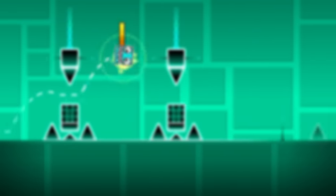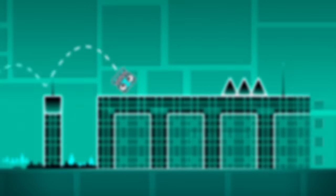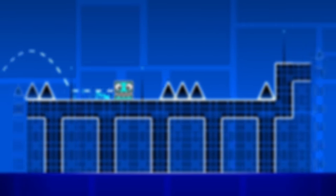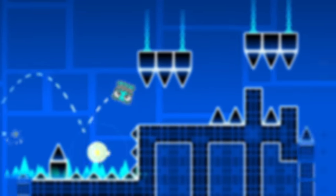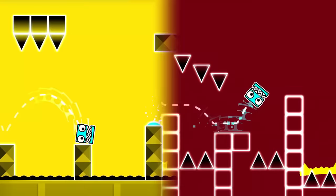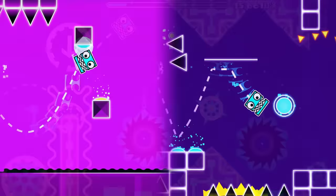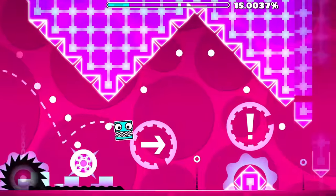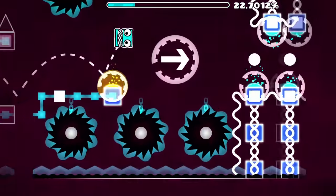Finger Dash has the Spider, Wave, Robot, and UFO — four game modes that weren't even in Update 1.3 when X-Step came out. But I'd argue the gameplay they have in Finger Dash is equivalent to what they would have had in X-Step. Let's compare two sections of a game mode they did both have: the Cube. Disregarding new orbs, when you strip these two levels down to their fundamental components, the gameplay is very comparable. Compare this now to Electrodynamics' Cube segments — faster speed combined with tighter jumps shows a clear gap in difficulty.